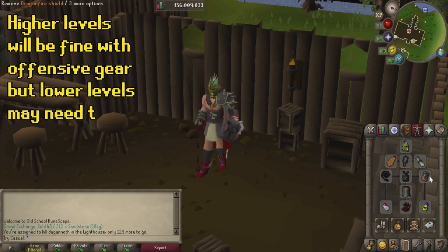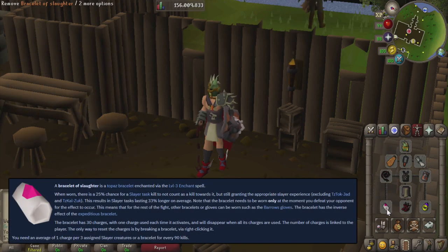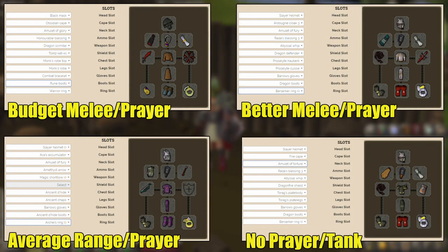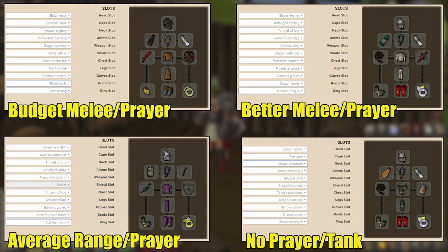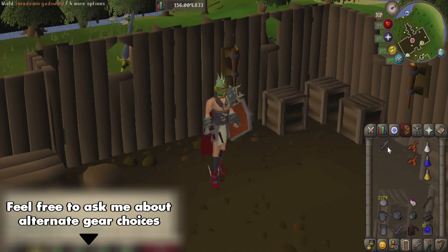I will bring a Dragonfire Shield to help with defense a little bit, since we're not going to camp prayer on this one. I'm also going to bring a Ring of Wealth, just to collect a little bit of extra money. I'm going to bring a Bracelet of Slaughter, because Dagannoth at the Lighthouse are one of the best XP rates in the game right now, and you really want to extend this task if you have it available to you. If you're a lower level, you probably want to camp some prayer on this one, so I'll leave some budget options on screen, and you'll want to bring some more prayer potions. Looking at our actual inventory, we're going to start with a Saradomin Godsword as our spec weapon — a nice alternative would be a Dragon Dagger to spec with.